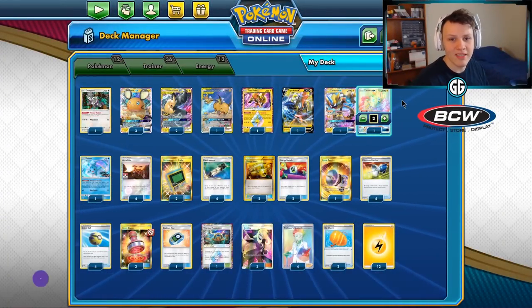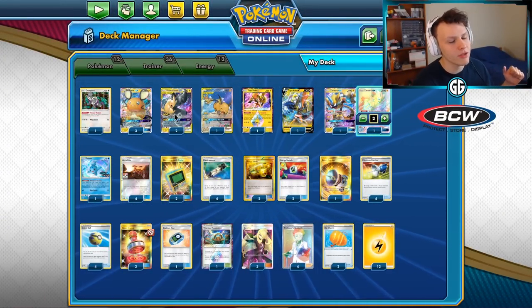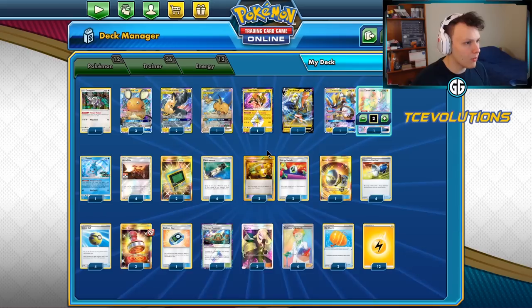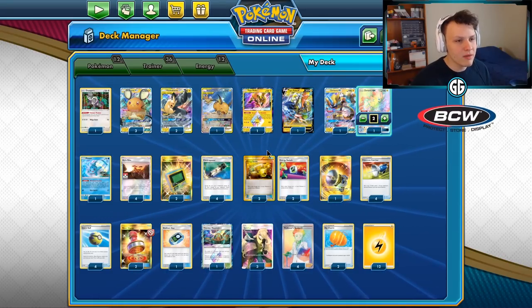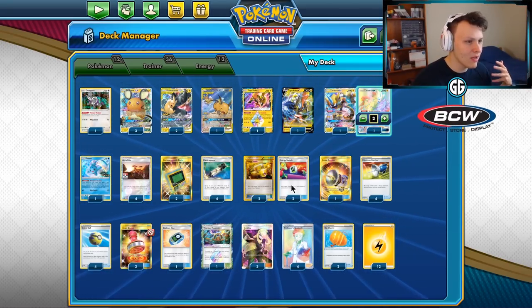Today we're playing some games with Turbo Pika ROM. This is the way I want to play Pika ROM with the release of Sword and Shield — I want to go second, get a turn one Full Blitz, start hitting my opponent hard and fast, and take advantage of what Pika ROM can do when it gets a turn one Full Blitz. This list is definitely more aggressive.